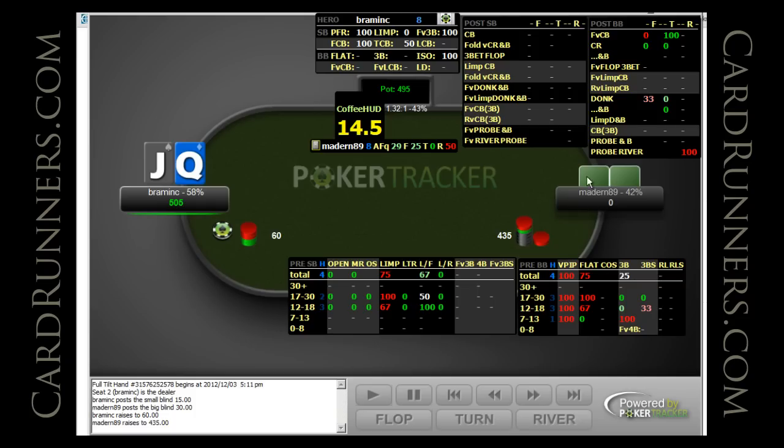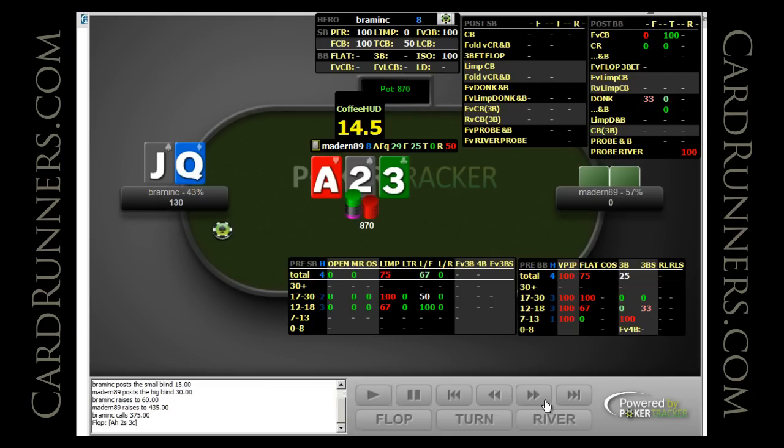However, even after playing 5 games against him I don't really have that much information on his 3-betting range to have quite concluded that. So let's just look at it and see what happens. In this case I had queen jack and I ended up raise calling, but it was thin and again it could be different — it's going to have very different value versus different opponents.